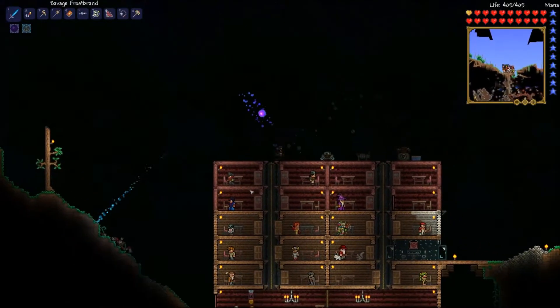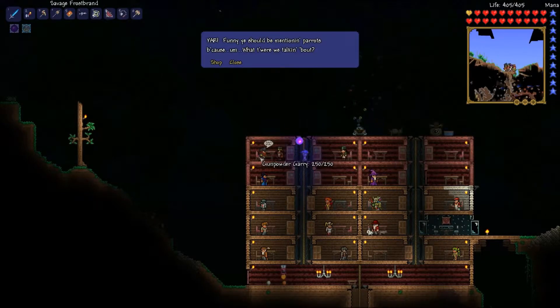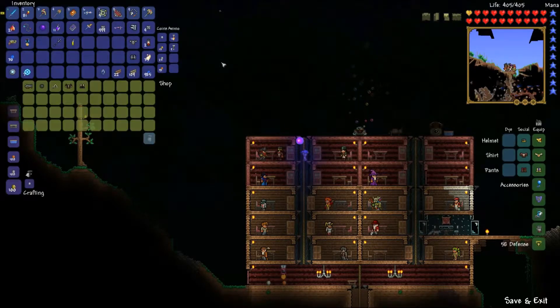Hey guys, welcome to yet another Troy 1.2 NPC video. This one's about the pirate captain NPC, Gunpowder Gary. This is this guy's name. He sells all pirate-related stuff, pretty much.